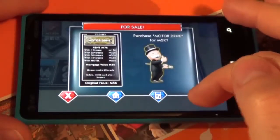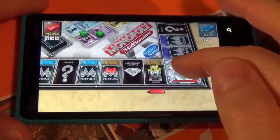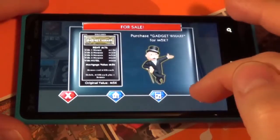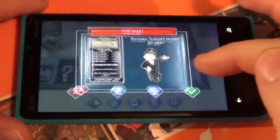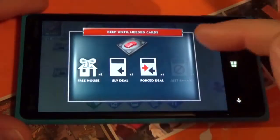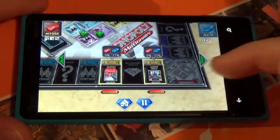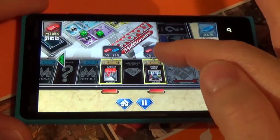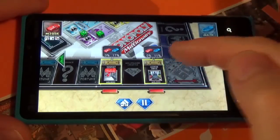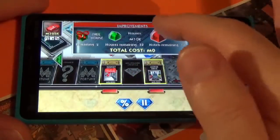I can buy or auction this place — I think I will buy it. I got a free house card, so let's look at my cards. I can check the percentages, which shows the likelihood that the other player will land on a given property on their next turn. So there's a chance the player lands here, which I can factor into whether or not I want to place a house.